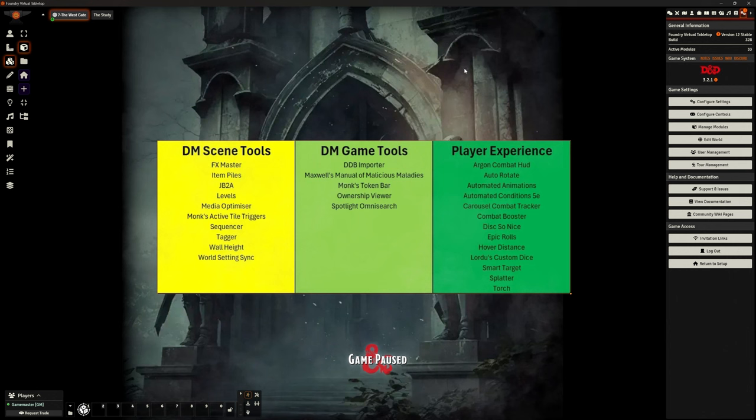Starting on the left — a lot of these will be very familiar. FX Master: I like that because it gives me more control over things like weather effects and fog, how foggy it is and things like that, which is really important in Curse of Strahd. Item Piles — I really like Item Piles. You could say it dumps into DM game tools and player experience as well. But Item Piles for me is really useful for setting up shops, and also for loot bags and things like that.